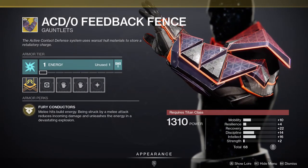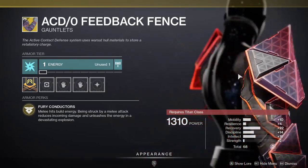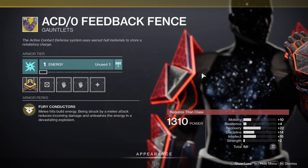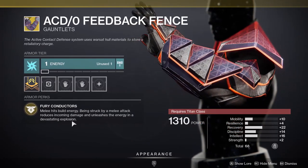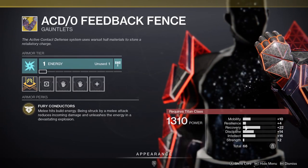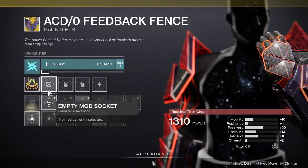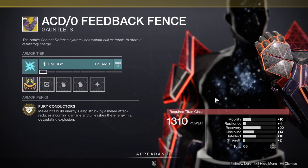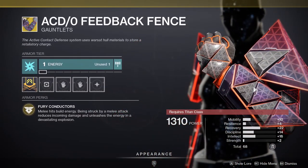For the Titans, it's the ACD/0 Feedback Fence. It's an annoying exotic to fight against because even if one of your friends hits the Titan, you'll probably get hit by this. Melee hits build energy, being struck by a melee attack reduces incoming damage and unleashes the energy in a devastating explosion — it's more like chain lightning than anything else. The stats on it are pretty good. I would probably put the resilience mod so I can get to 14, so I can get my barrier back a little faster. These are pretty good stats — I would actually pick these up, but I don't use these a lot.